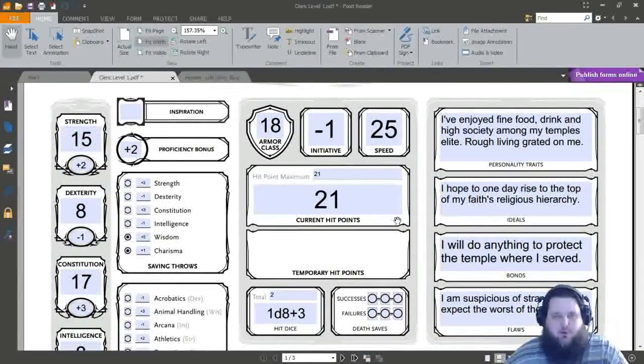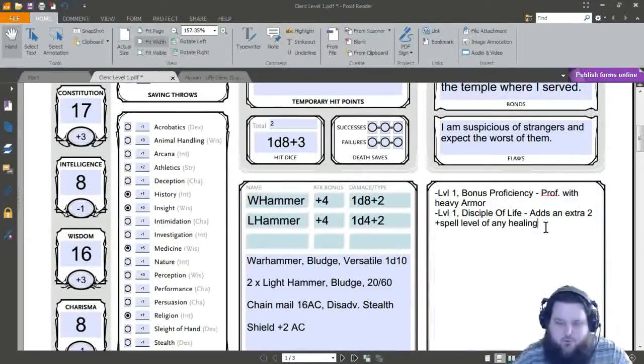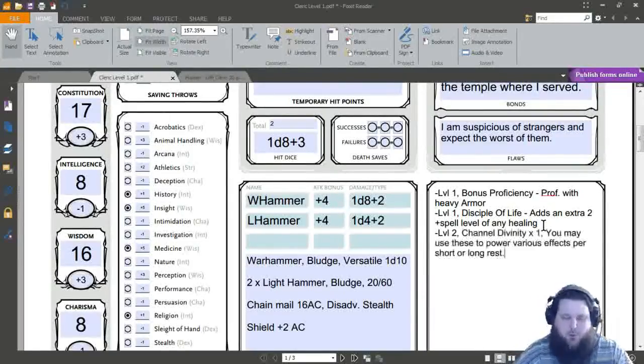Let's systematically go over every little thing about the Cleric. At Level 2 our proficiency bonus stays the same — it won't change until Level 5. We are going to get several features for being a Cleric. The first one is called Channel Divinity, a really nice class feature that all Clerics get, not just the Life Cleric. Depending on which archetype you choose, like the Life Cleric, you also get a special archetype-only type of Channel Divinity. We can only use it once right now, but as we level we'll be able to use it more.